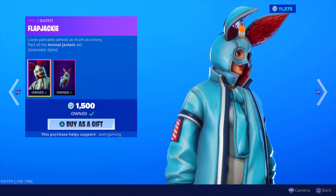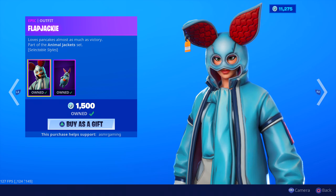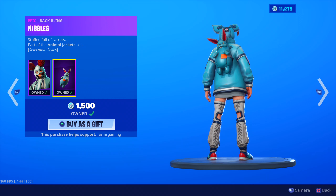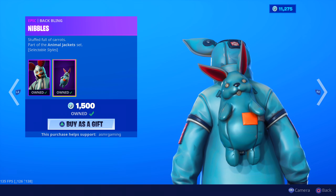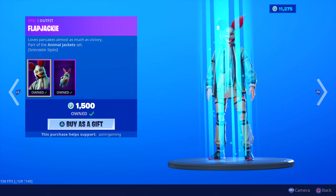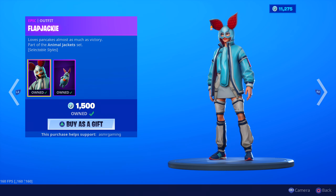The shoes, the pants - if you can call those pants - the jacket though I like. She has bunny ears up here. This is like a rabbit. Comes with the Nipples Backbling Stuffed Full of Carrots. I always thought this backbling was a little bit funny, strange, kind of weird but also kind of charming. Flapjackie's awesome. She's back on the item shop today and I highly recommend this one.